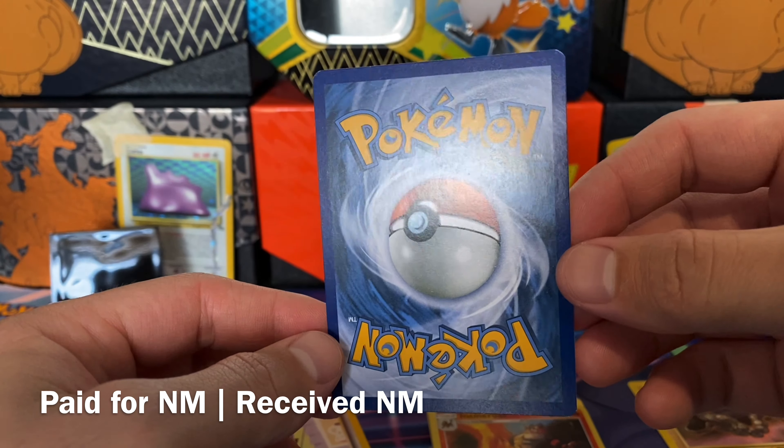We have another reverse holo from Sword and Shield Base. Very nice. I might have all of the regular cards from Sword and Shield Base now. We got the Houndoom V from Darkness Ablaze. Beautiful card. I love that baby blue and pink coloring. Fantastic coloring. Definitely looks to be pack fresh. Very nice. That one deserves a stand.